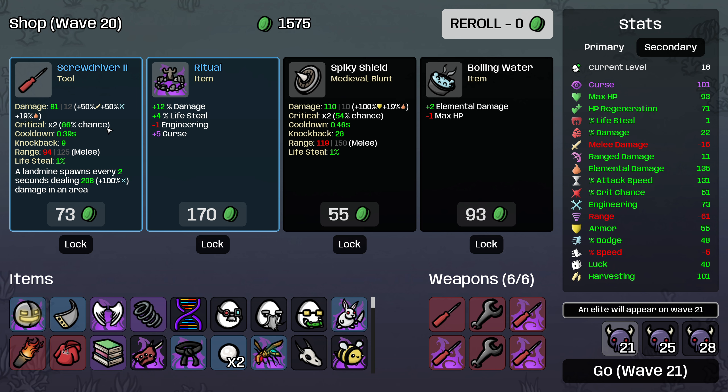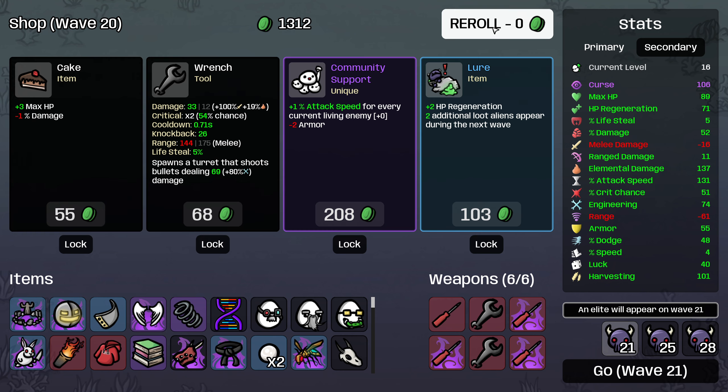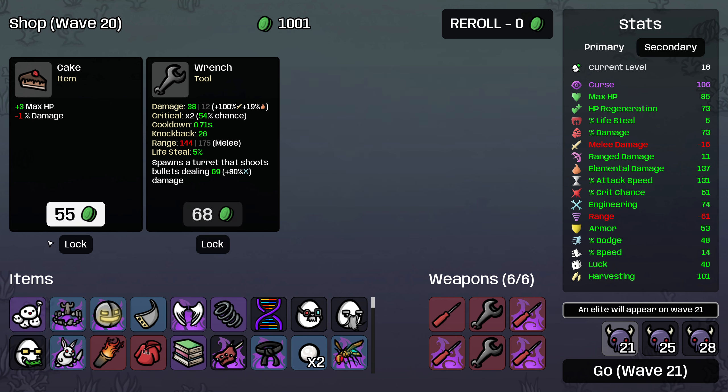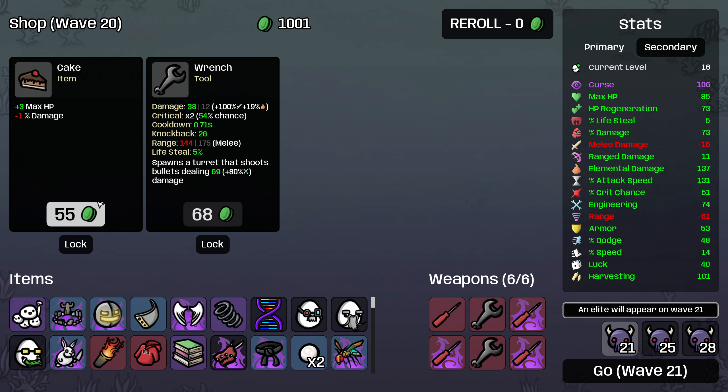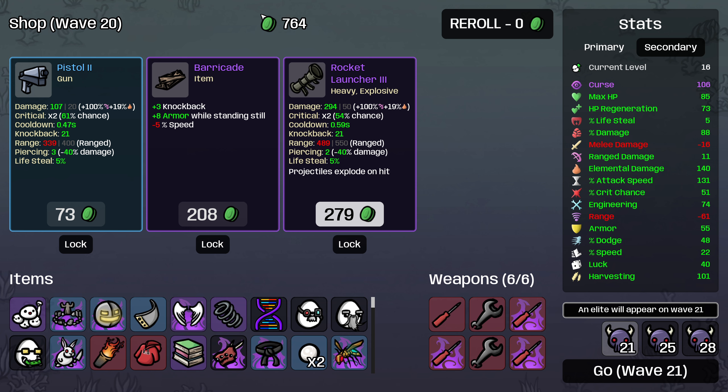I don't think that's the way to go yet. I'll wait until we get a higher level one showing up in the shop, but that is something we should consider doing. Take both of these, taking the community support because it's unique, and we'll take the cake as well. And then let's build the laser turret. Eight armor while standing still is pretty nice for the barricade, but at this point our armor is not going to be a huge portion of our defensive stats.